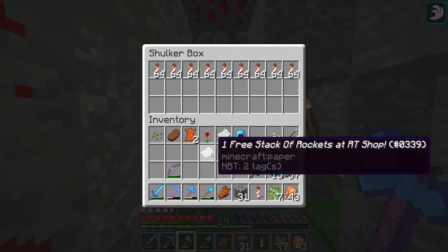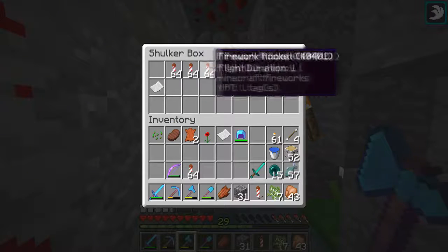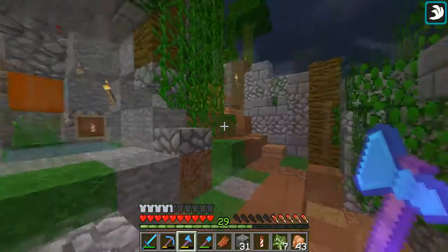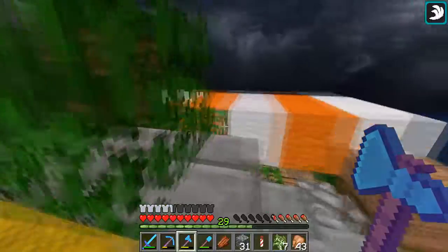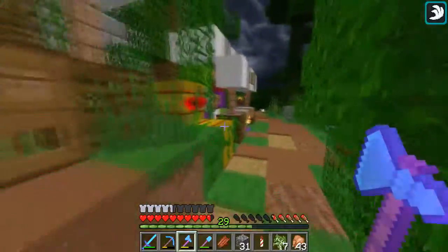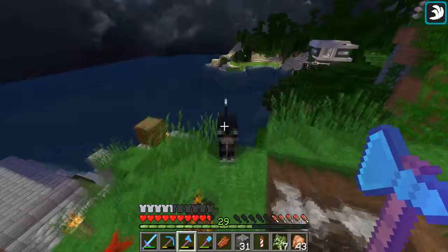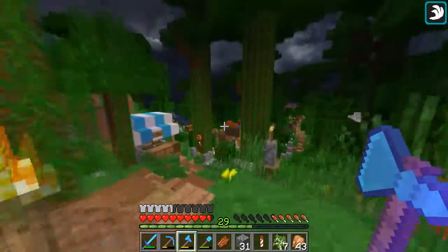I think this is the RT shop — looks good. If I've just accidentally taken a stack of rockets, please let me know, but I'm pretty sure that's what we're meant to do. I also need to restock my logs in my shop — I haven't put any in there for a while. Oh, and Canes — your sheep is in here! I found a pink sheep the other day, so if you're looking for it, it's in there.